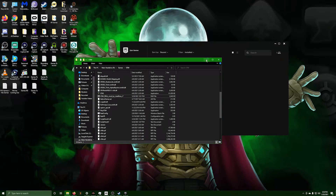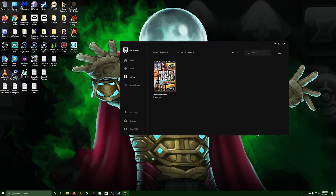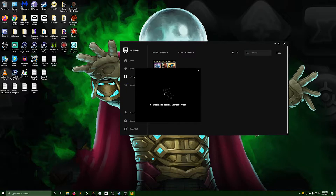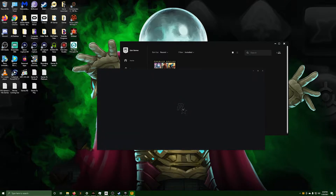So without further ado, let me lower all this and swap everything out so you can see what's going on. You probably won't be able to see when I hit the UAC prompt — it's just asking for administrator permission to run.